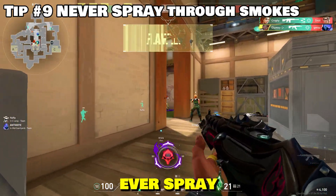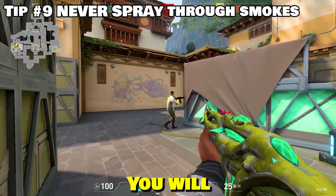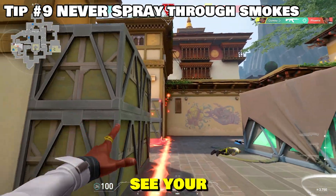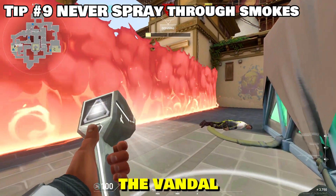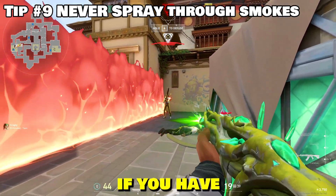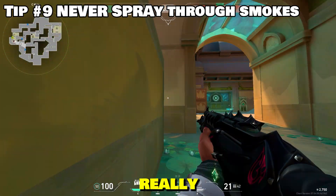Number 9: never ever spray through smokes while using this gun. You will get killed almost 75% of the time. The reason for this is because they can see your bullet tracers. Not only that, the Vandal spray is worse and slower compared to the Phantom, so you should only be doing it if you have no other option and there's a guy really close to your smoke.